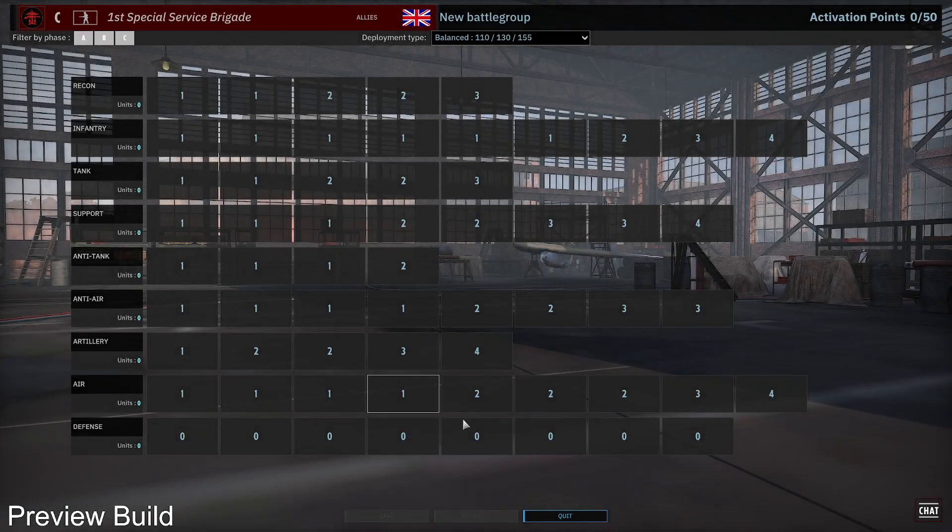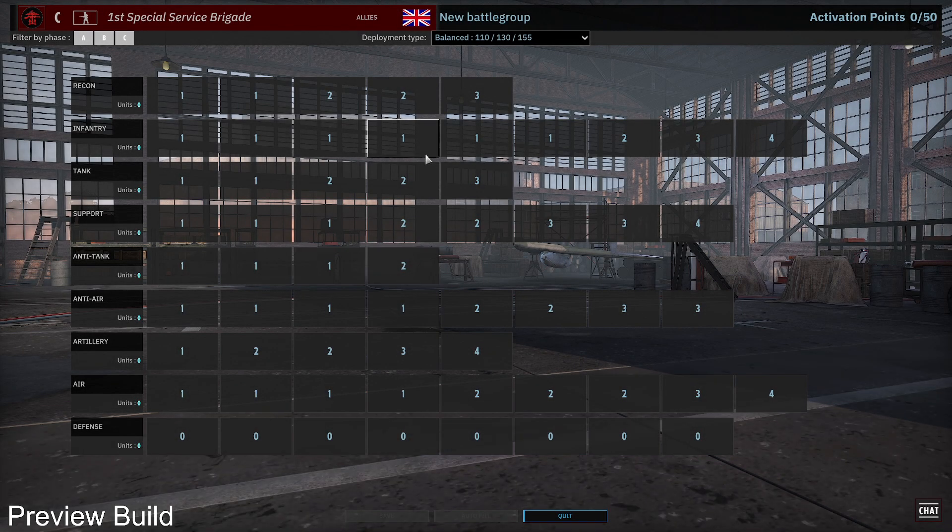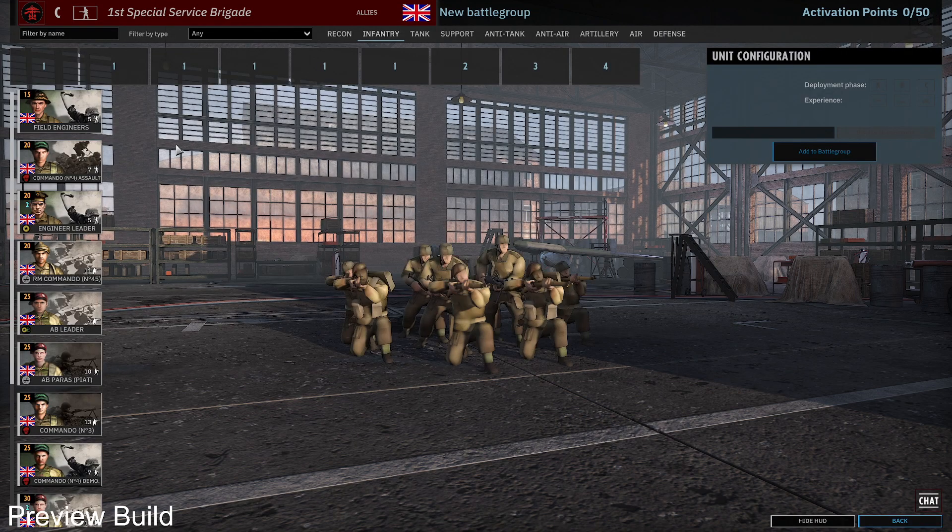Looking at the slots, you get lots of infantry slots, but not that many cheap ones for an infantry division. You get some tank slots, anti-air is super decent with regards to slots, and the air force is well-represented too. Let's start with the infantry tab because I always start building my decks there.